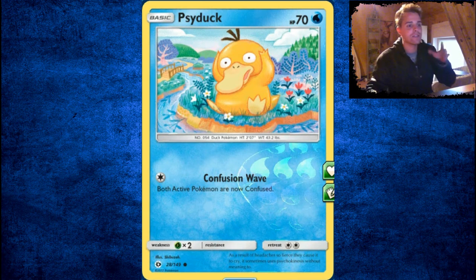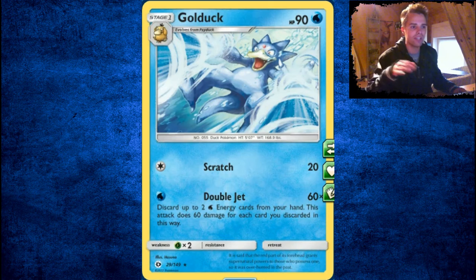There's Psyduck, which has seen a lot of play with Double Jab thanks to Golduck — discarding up to 2 Water energies from your hand, and Dez's deck deals 60 damage for each energy card you discard, which means 120 damage. Also a fun budget deck to try out if you're having budget problems.